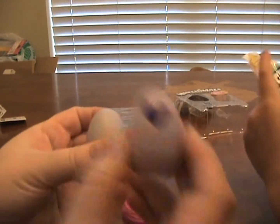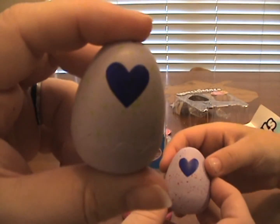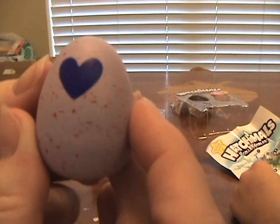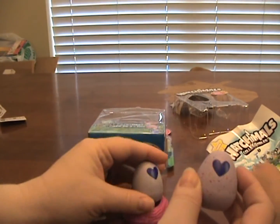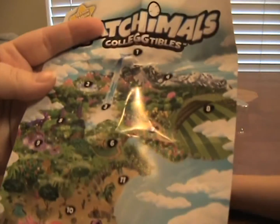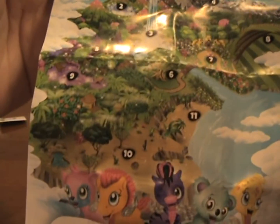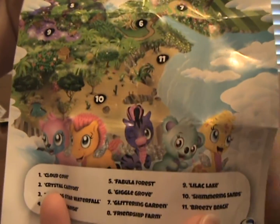We got two eggs — I can feel them inside. We've got a purple and green speckled egg and a purple and red speckled egg. Do you want to feel them? All right, let me show y'all this — we have a map. This one's better than that one, it might be!